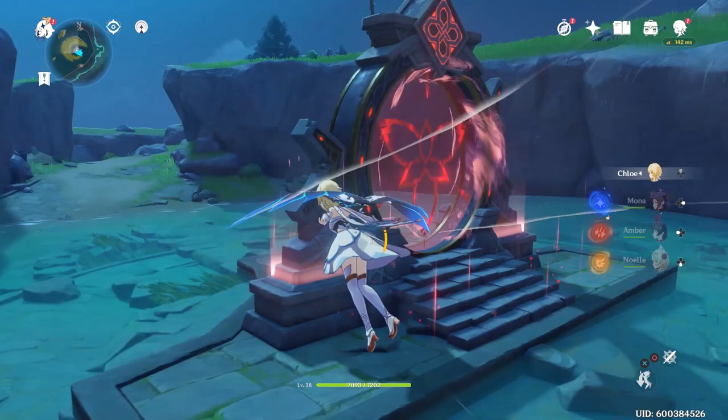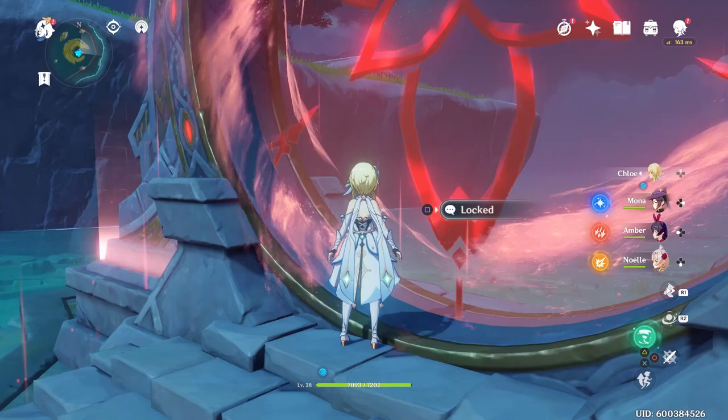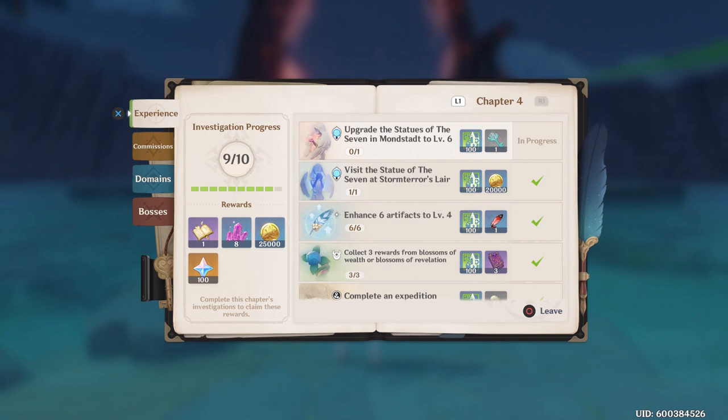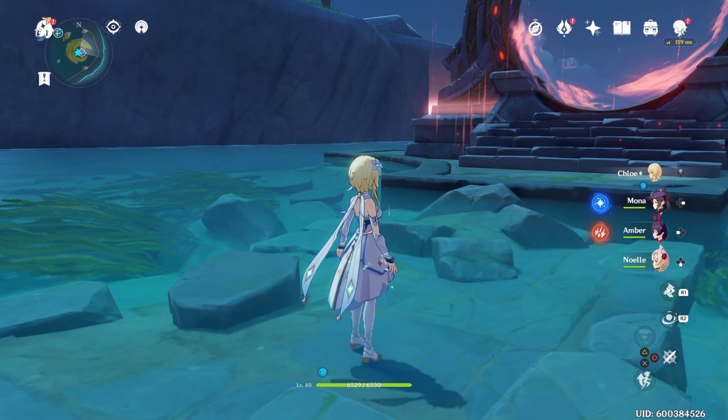I'm currently at Adventure Rank 17 so I won't be able to use it just yet, but as soon as I'm able to I will make a video on that. A day or two later I am now back here on Musk Reef and I am currently Adventure Rank 21. I think this is called the Spiral Abyss, as you can see here. If you reach Adventure Rank 21 and you want to know what this is all about, it's actually located on Musk Reef. I think it's like some kind of dungeon system - I'm not sure, I'm actually going to test it out right now, so this video might be a long one.